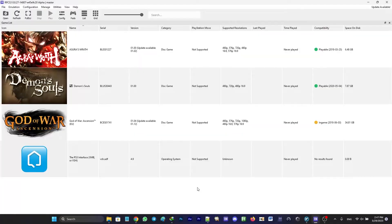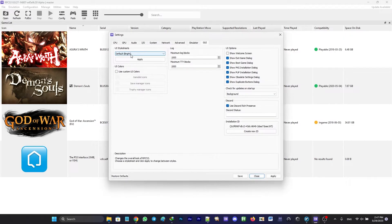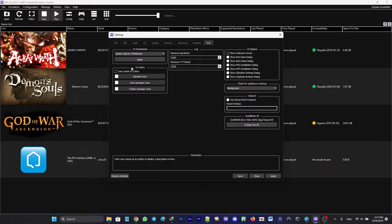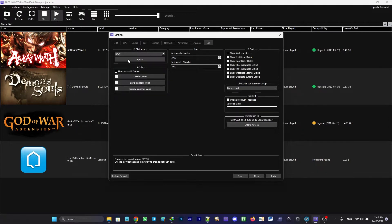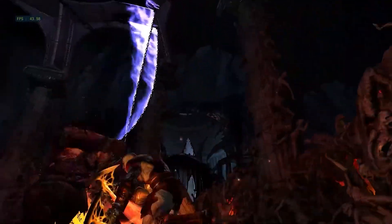The next step is about changing themes. To change your RPCS3 theme, head over to Configuration > GUI and select the drop-down menu in the UI Style Sheets box. There are several options to choose from — if you want to test them just click Apply, and when you've made your decision remember to save it.